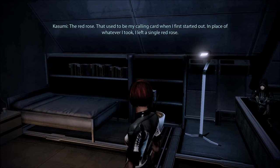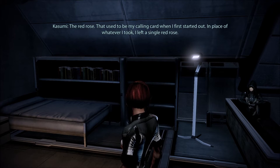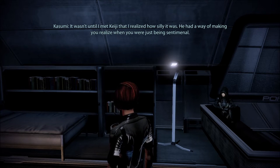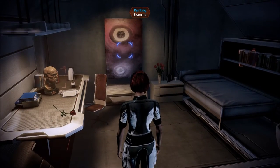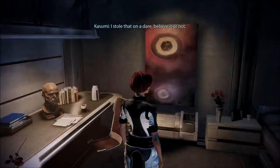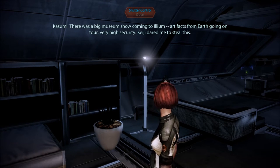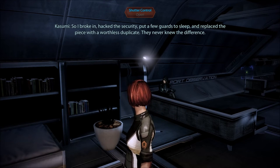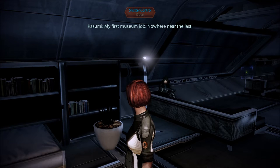The red rose — that used to be my calling card when I first started out. In place of whatever I took, I left a single red rose. It wasn't until I met Keiji that I realized how silly it was. He had a way of making you realize when you were just being sentimental. I stole that on a dare, believe it or not. There was a big museum show coming to Ilium — artifacts from Earth going on tour, very high security. Keiji dared me to steal it. So I broke in, hacked the security, put a few guards to sleep, and replaced the piece with a worthless duplicate. They never knew the difference. My first museum job — nowhere near the last.